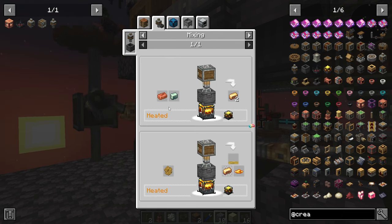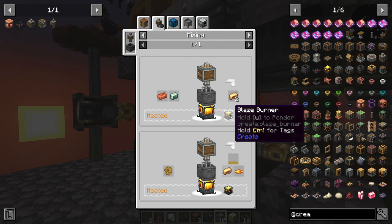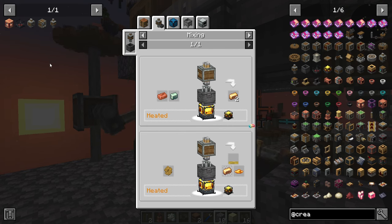Brass needs to be copper and zinc in a mixer, and that mixer just needs a heat source — preferably a blaze burner — which I might as well just go ahead and make.